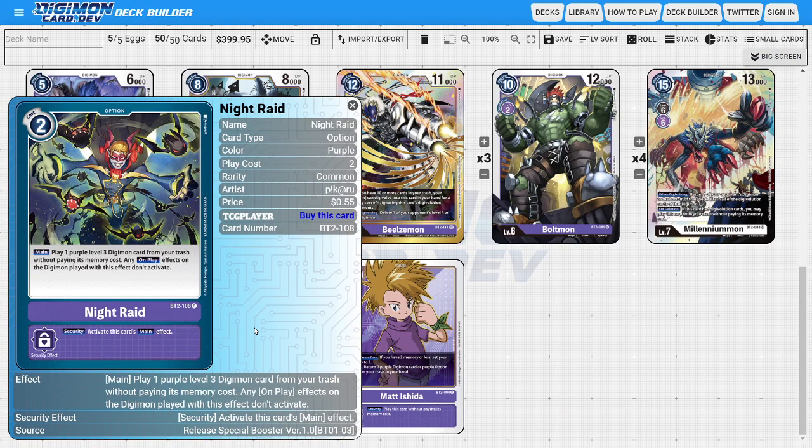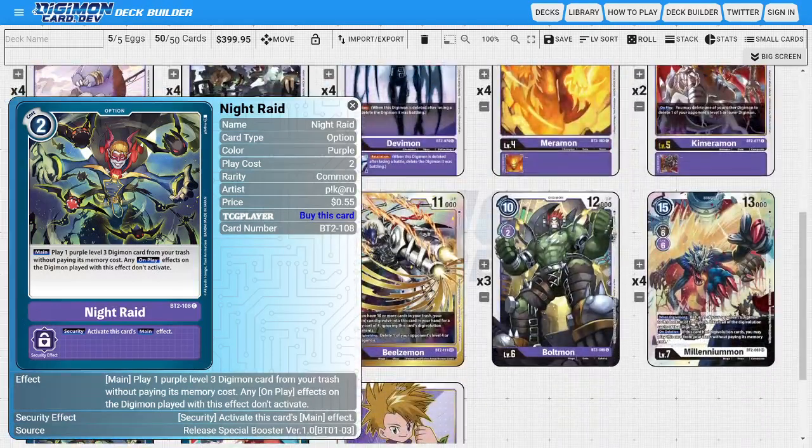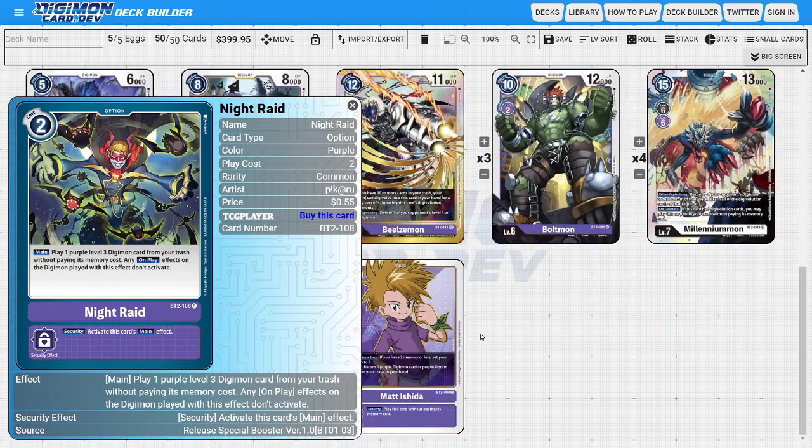Next, onto the option cards: I'm running two copies of Knight Raid. Knight Raid is a low-cost option card, great to use with Lady Devimon. Its main purpose is its ability to play a purple level three Digimon from our trash for free. The primary target is Impmon, so we can warp digivolve into Beelzemon and then go into Millenniumon right afterward. It can also grab back any of our other level threes and has a nice security ability of activating its main effect, creating extra pressure on the opponent.